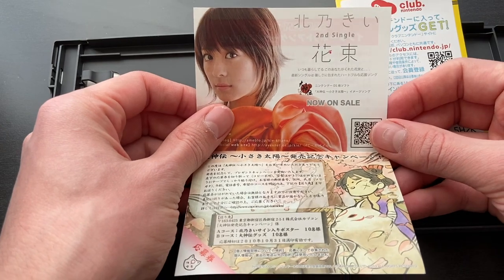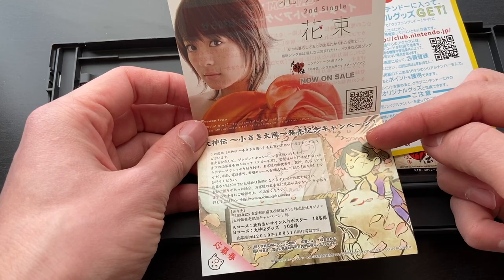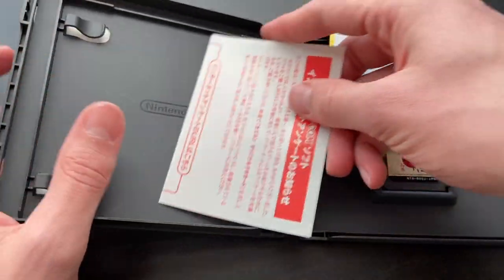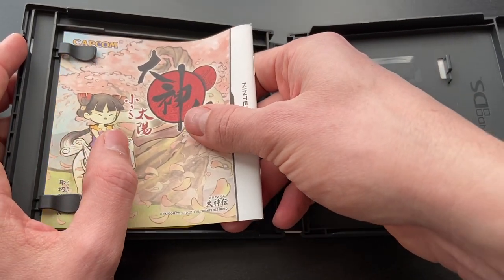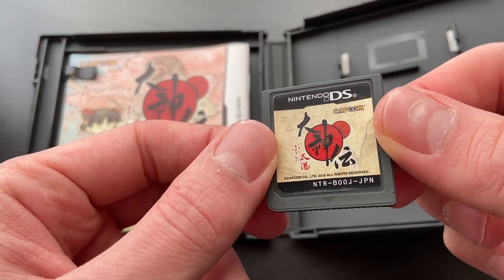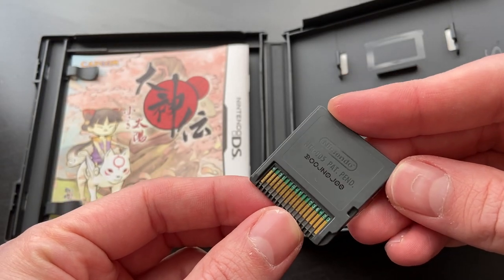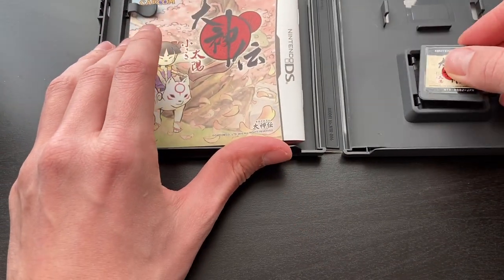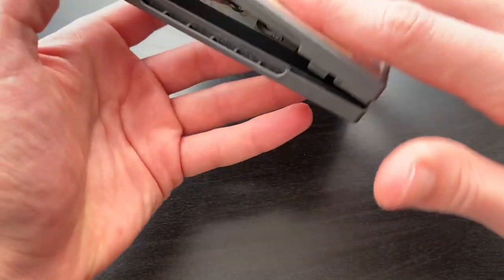There's an advertisement for a single and a campaign for the release of the game. The inserts are in good condition except the Club Nintendo card is a bit creased, but that's paper — that's what happens. The cartridge looks very fine. I love it. It also has the slot for the Game Boy Advance cartridge.